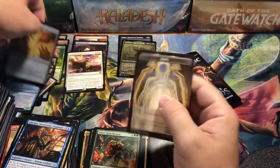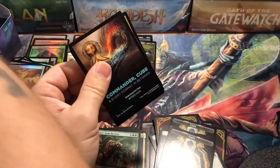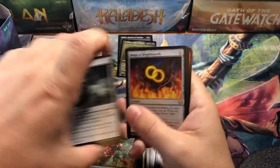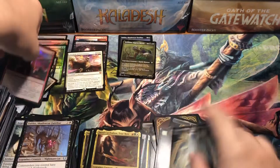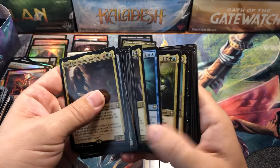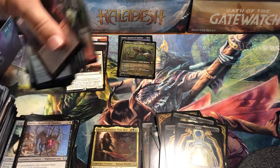There we go — Arcana Coronation. Terrible mythic, but at least it's a mythic. Last pack — there needs to be a mythic in this pack because three mythics is just beyond pathetic, that's like an error box. And no — Brightclimb Pathway and Jared... We ended up with a three-mythic box. Is there a foil mythic? No, just foil rares.